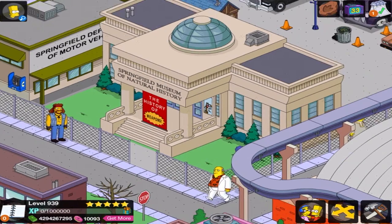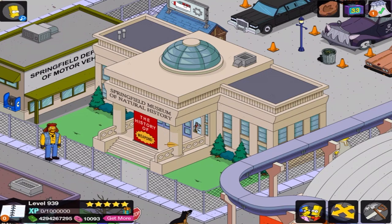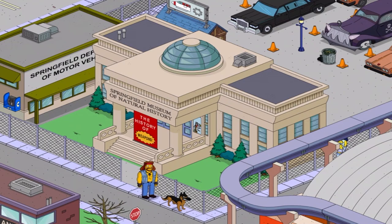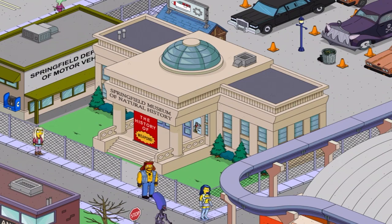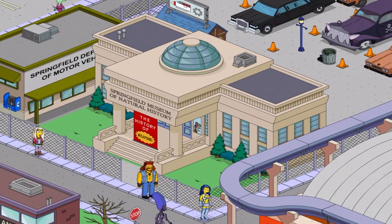So if you don't want to go for it here, it is available in the European Mystery Box for 30 donuts. Let me know down below what you think of the Springfield Museum of Natural History. I will see you with more of the Treehouse of Horrors 32 Mystery Box moving forward, and then eventually more prizes — personal prizes — and any 2021 Halloween updates. Thank you very much for watching. See you on the next one. Bye, everybody.